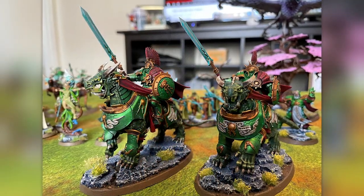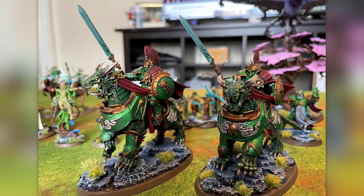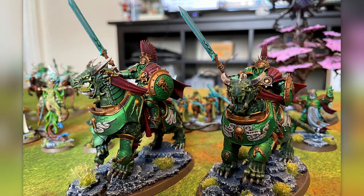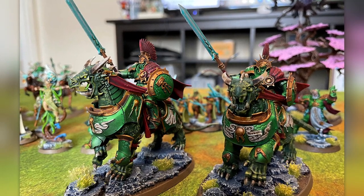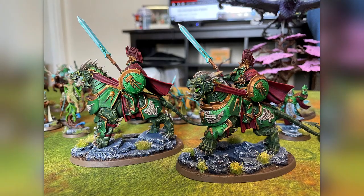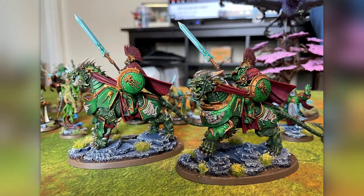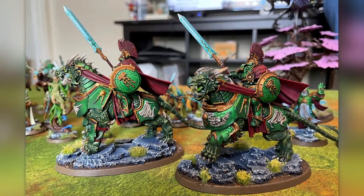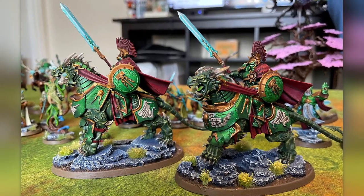The Fulminators are really the workhorse of the army — the damage dealers and the heroes that take all the glory. They're painted the same as the Jaro Bomber: Warp Lightning Contrast over silver. The army as a whole has a lot of small units and infantry, and the massive dominating presence of the Fulminators really helps the army's aesthetic, giving it some height and something different.